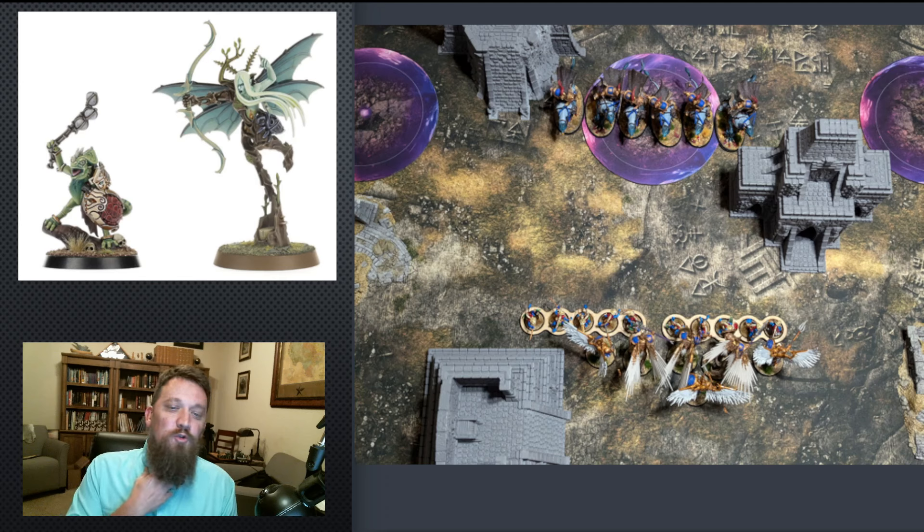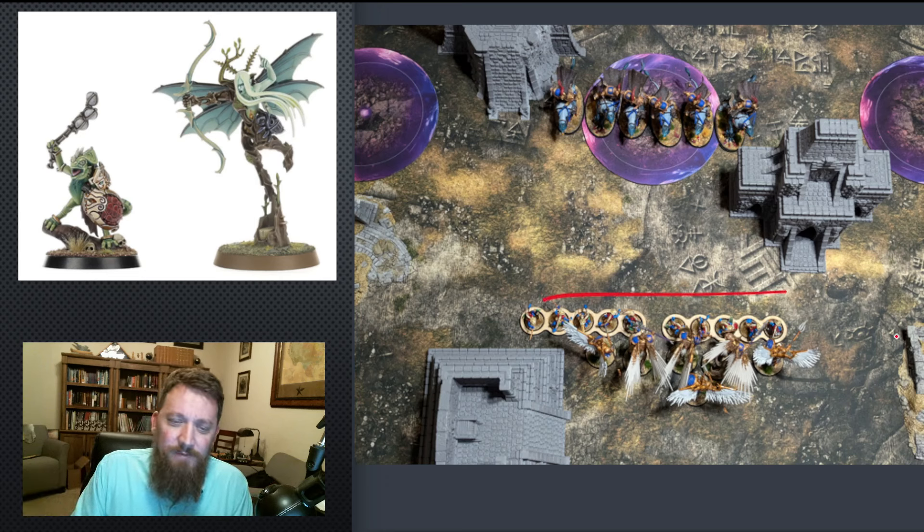Our Gossamid Archers are here. What we want to do is get them into shooting range of these Palidors — pretty easy when we're separated by 18 inches and these Archers have a 24-inch threat range. In our turn we drop down our Hunters of Huanché here, nine inches away from the Palidors, and move up our Gossamid Archers right behind them. We target the Palidors with all of these abilities. Let's say we did four damage to them — we didn't kill one, but that's fine, we didn't need to. We reduce their charge by one dice and then by another four on the dice roll, which means they will not be able to make a three-inch charge.